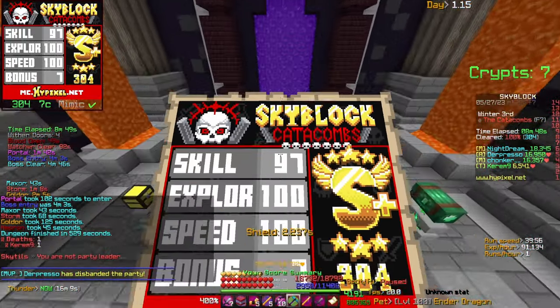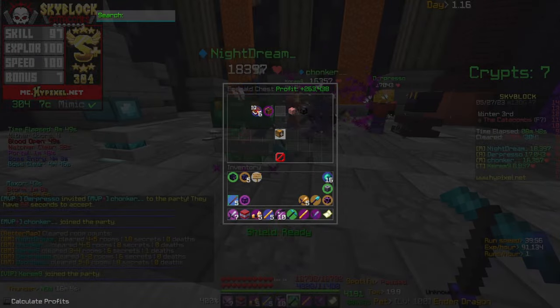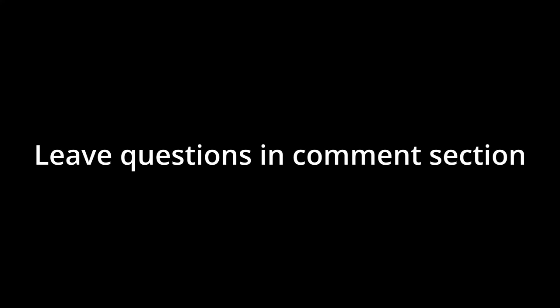And there you have it — you've completed the run. You can check through all your chests, get the profit, and get the pre-cutter gear. I hope you enjoyed today's guide. If you did, make sure to like and subscribe, because this video took forever to make — especially the intro, which took like seven billion years — so it would really mean a lot if you could like and subscribe.